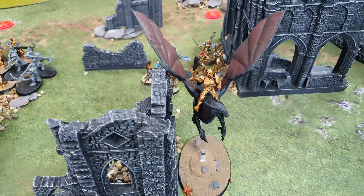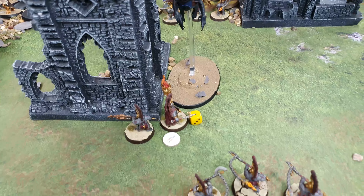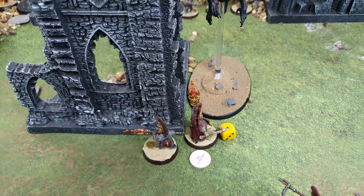Rick scored a point for killing a monster. His Knight-Draconis breathes fire into a hero — rolls a three, d3 damage for one mortal wound — the Runemaster fails to ward it off. Charges: Bastion made his three-inch charge and the Vindictors charged into my Hearthguard Berserkers.